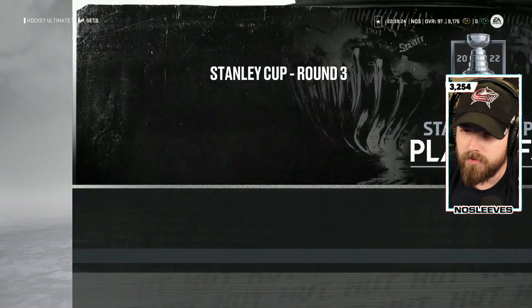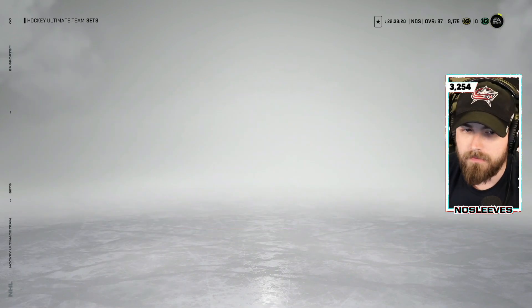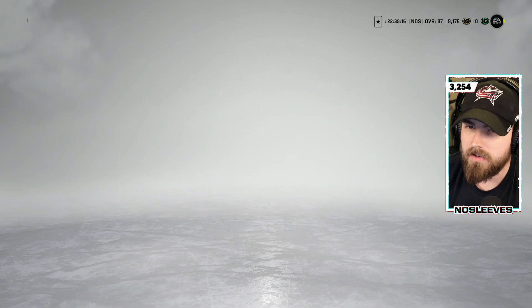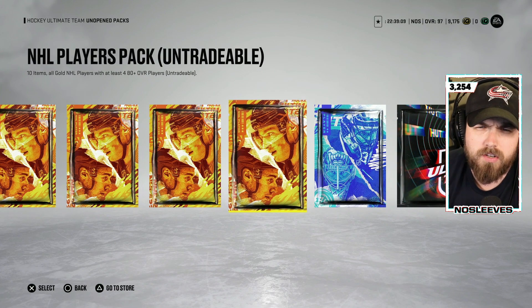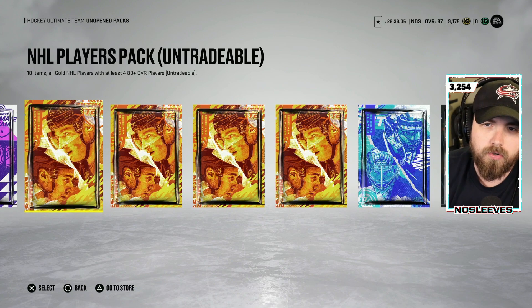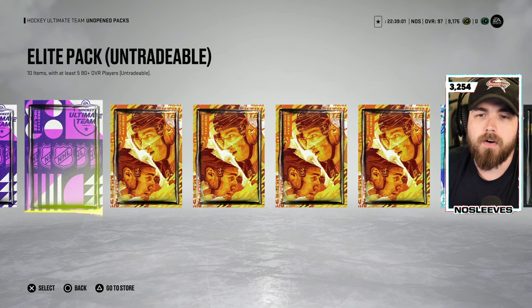So what we ended up with — we got a bunch of packs. We've gotten seven because at the end here we've got a premium gold player as well as a guaranteed one. We'll rip those just for fun. We've got four NHL players packs, which is 10 items — all gold NHL players, four or 80 plus — and then the elite pack, which is 10 items, five or 80 plus.